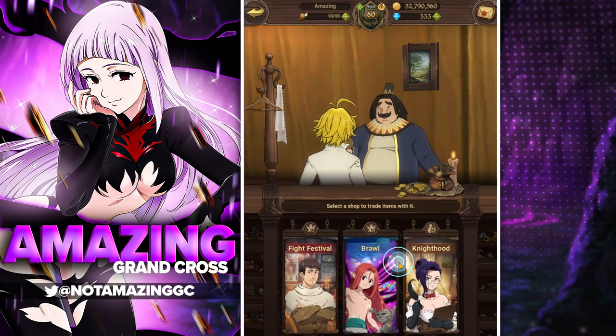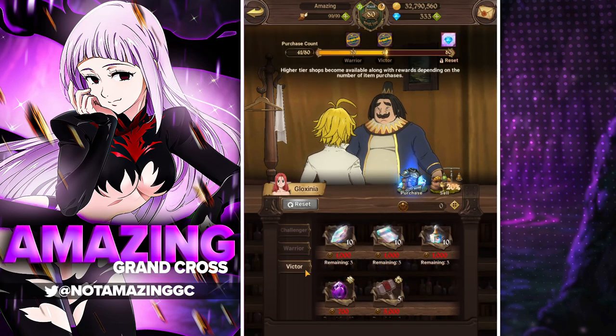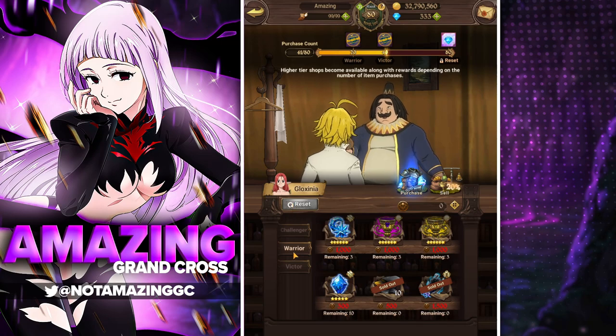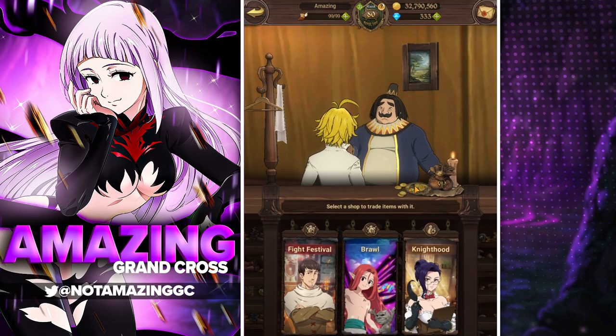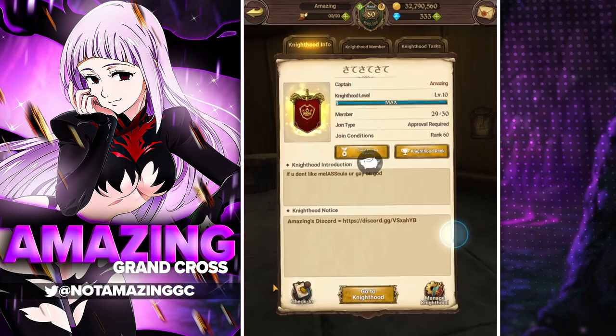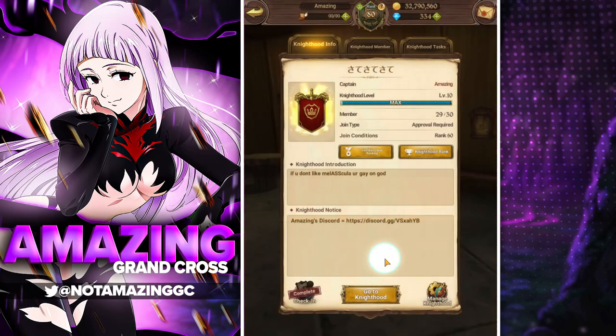The brawl shop also has SSR pendants. So you get three from the knighthood shop and another three from the brawl shop. There's also another location in the actual knighthood boss as well.